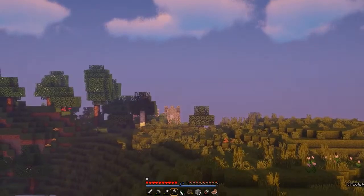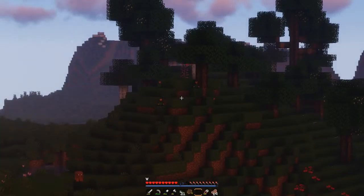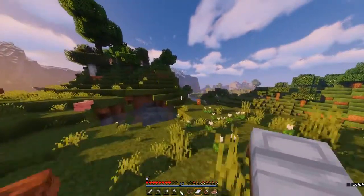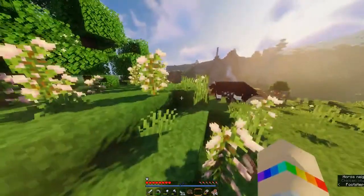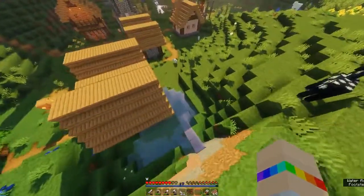Oh my god, is that a village? That's amazing! There are tulips over on that hill — perfect. I'm going to quickly collect these orange tulips. I think I might mix them in with dandelions because that would look really cute. And we've found a village, which was our main goal.